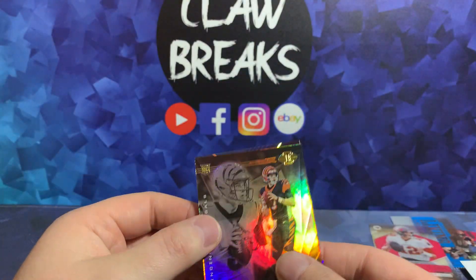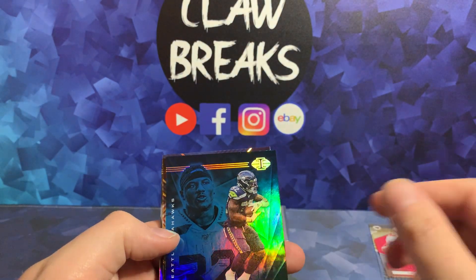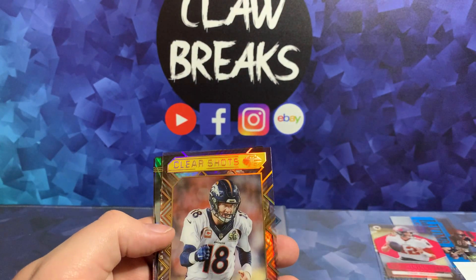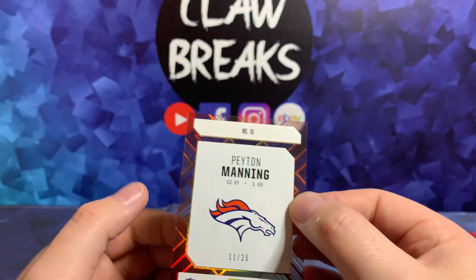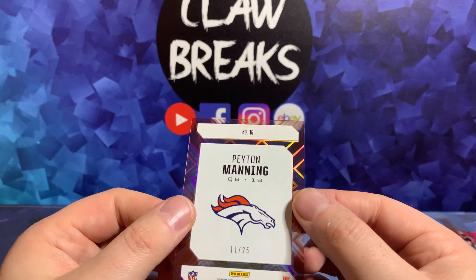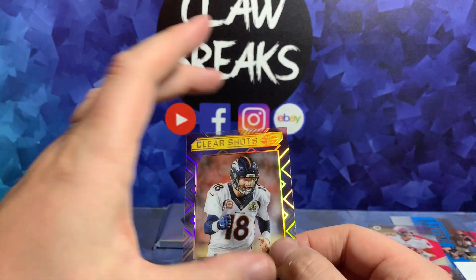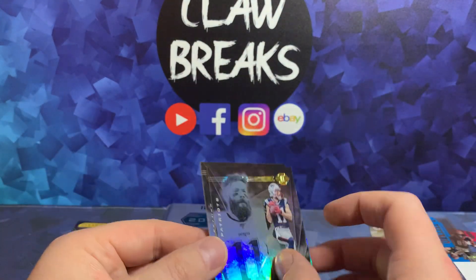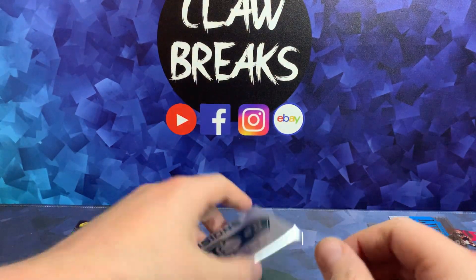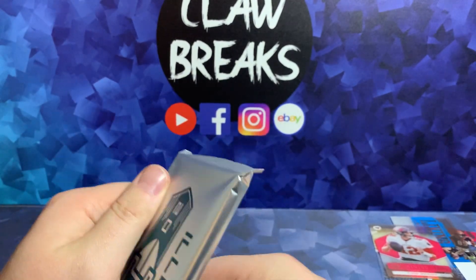A nice way to kick off this last pack — we've got Joe Burrow, Chris Carson the running back, and a Peyton Manning. Looks like gold — it's a 25, 11 of 25 — that's a nice card. We've got Julian Edelman and Daniel Jones to finish it off, so not expecting much from this given that we had two golds already in this pack.